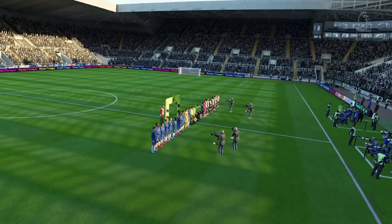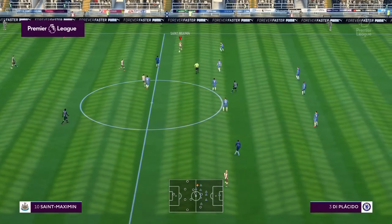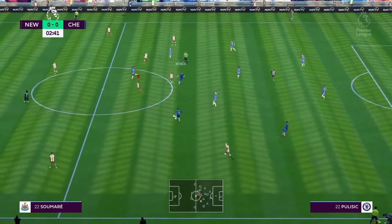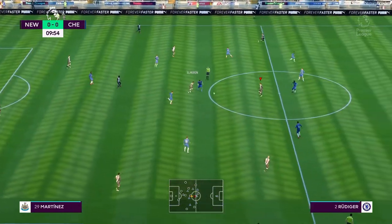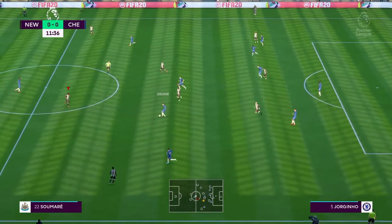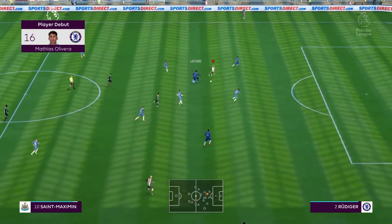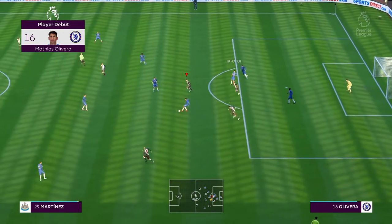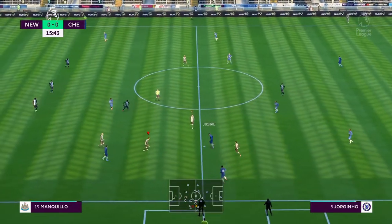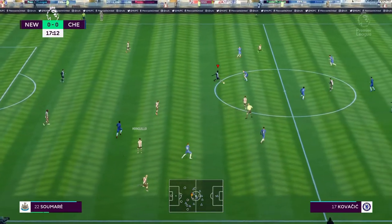Moving into the biggest game of the episode so far - against Chelsea at home. Hopefully we can pull off an upset. We've moved up to about 7th/4th/6th - we'll check at the end. Chelsea are 4th/5th right now so we're chasing them in the table. Martinez plays a nice ball to De La Vega, plays inside to Almiron. Chelsea having most of the ball as expected. Lovely tackle from De La Vega. William through - great save from Bravka! Pedro with the corner, Char with a good header away.